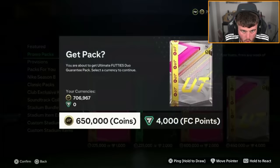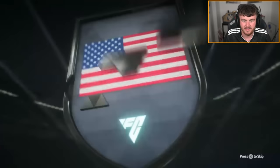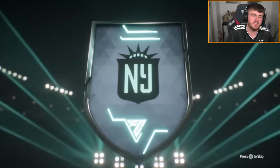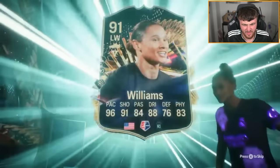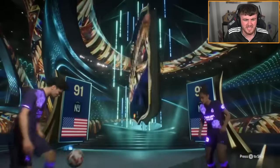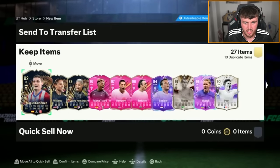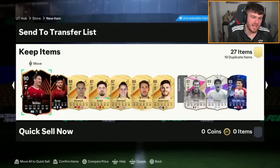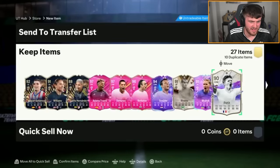650k ultimate footies duo guarantee. Who are we going to get as our footies in this? He's got himself - is that Pulisic? No, it's Williams. Williams and Miguel Gutiérrez. Who are the footies cards? They're not very good. Blanc in there is okay, but it's a dupe. Not great at all.